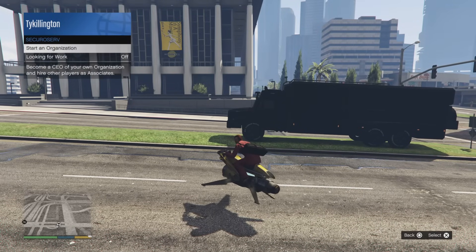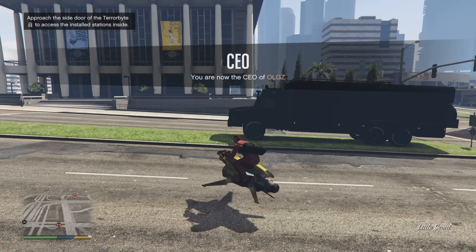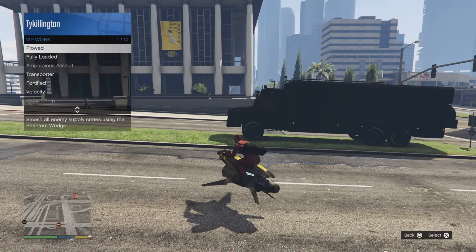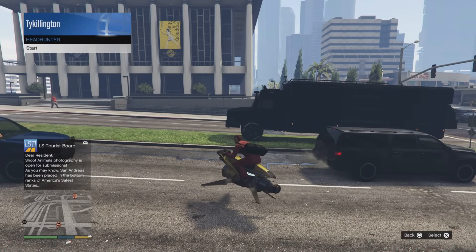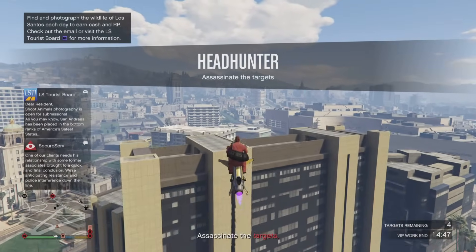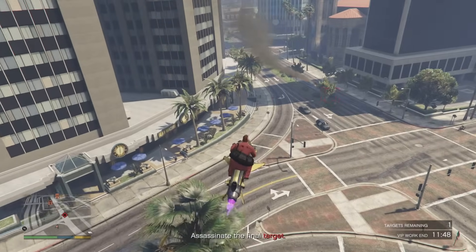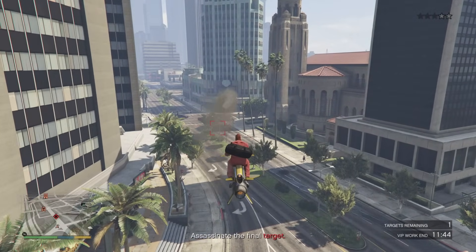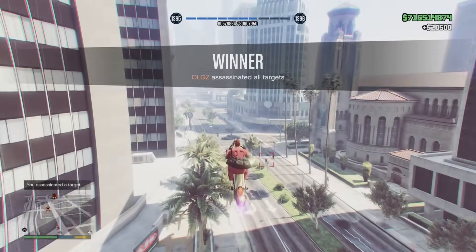Once you have the Terrorbyte parked in the proper position, go ahead and register as a CEO. Then go down to VIP Work in the interaction menu and look for the Headhunter mission. You'll be focusing on Headhunter for the most part with the VIP work in this method. Once you finish destroying the fourth and last targets, you'll get paid — you can roughly make about $20,000 to $24,000 in under five minutes.